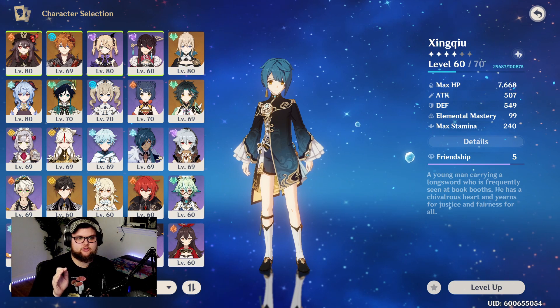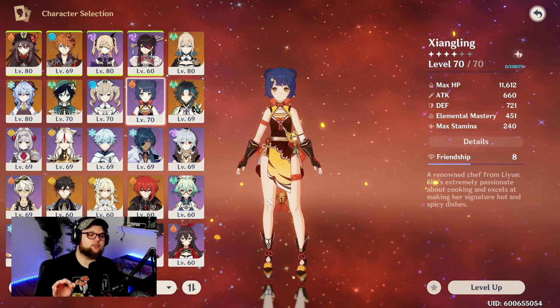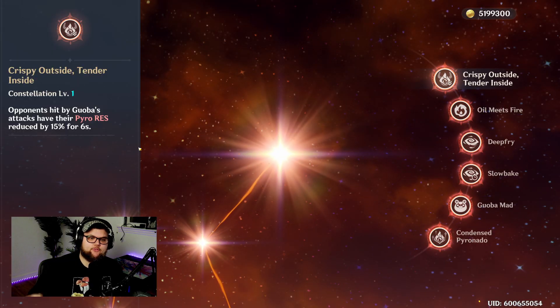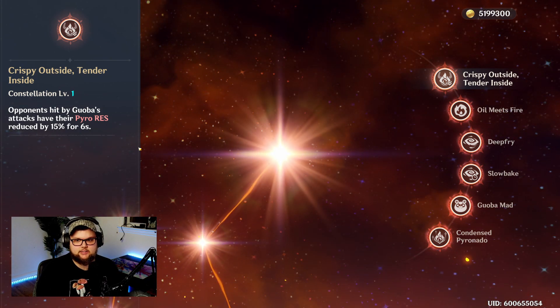Xingqiu in particular provides Vaporize support, which is just flat out amazing. He's probably going to be on a lot of the teams we see. Another character to call out is definitely Xiangling. I know — two Pyro polearm characters on the same team, that's kind of weird — but hear me out. If you have her at a measly C1, it's not super difficult to get Xiangling to C1.